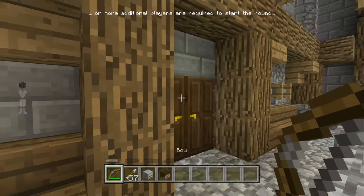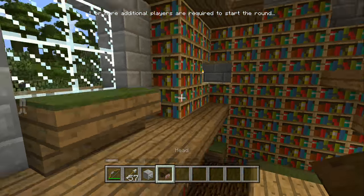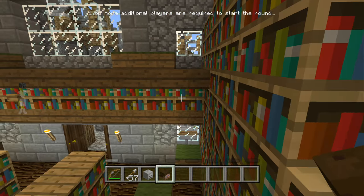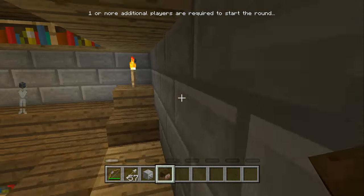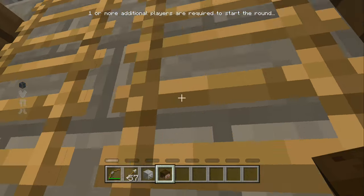Next one, you've got to go into this library. There actually isn't a head in here, but it gives you a clue as to how to get one of the heads. You hit this little cheeky button right here. Right there is the downward-facing sword, down to the right.